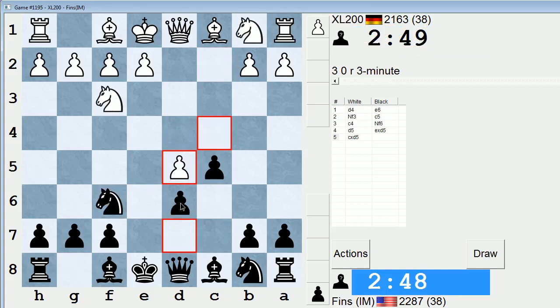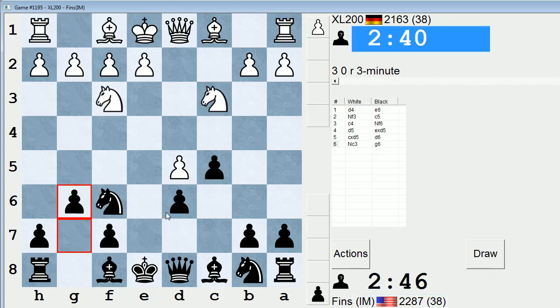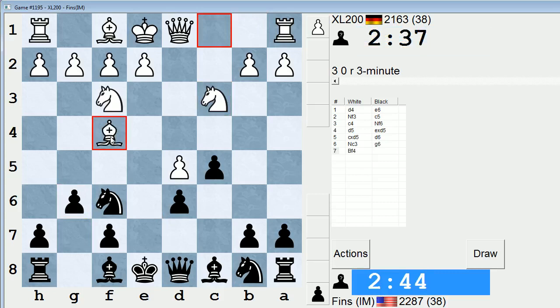Let's play C5. I'm just curious how he'll react to that. Probably he'll play C4, offering to go into a Benoni or Benko Gambit. And we have a Benoni. My experience with this opening is limited — well, limited to the white side, let's say. And this is a combative opening. Players who enjoy dynamic possibilities and complex play will like this.